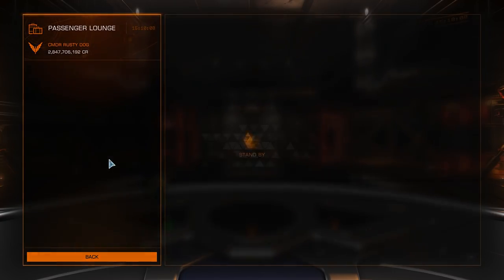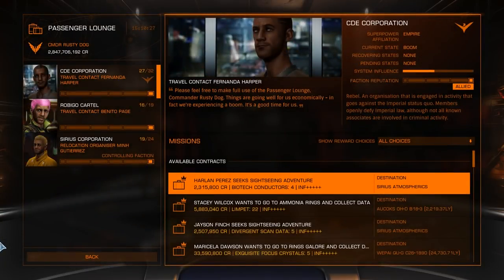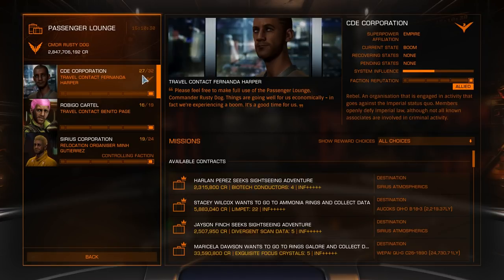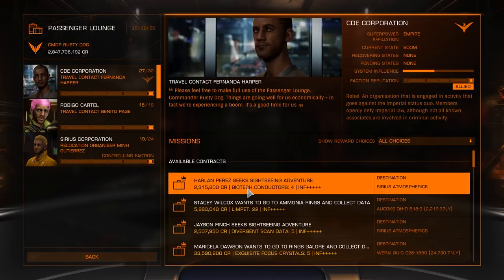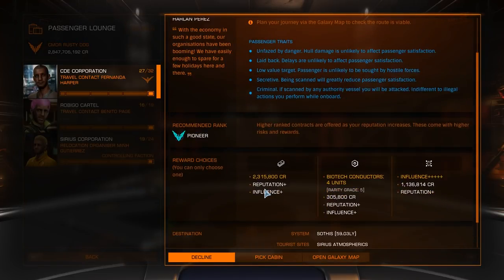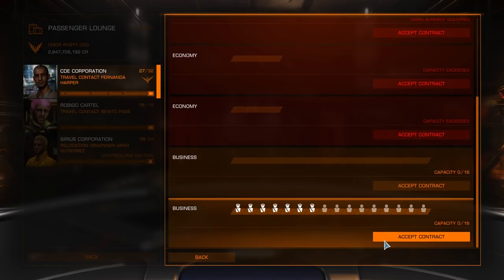Back into the passenger lounge and let's go through the board again — taking the prime ones first, and if we have to take Grade 4s or lesser amounts, then we'll do that as well. Plenty of missions here — 27, 16, and 19. Four biotechs — they're Grade 5, so even though they're not offering five, I'll take it. Seven passengers means it's going to have to go in one of these cabins. It's one mission per cabin.